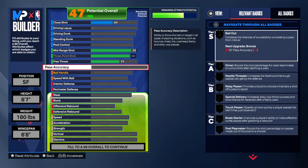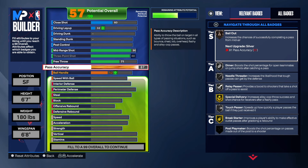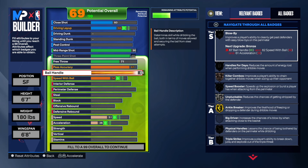Let's get to the playmaking part of the build. With pass accuracy, you have to have it at an 87 — that's the only way you get the Point Forward name. We have to get that passing up to an 87. As you can see, we do get Dimed Thread on silver, diamond silver Relay Pass, and Touch Pass on silver. So you will be able to run the offense with this build — you have great passing and you can get your own shot.